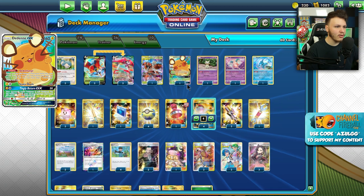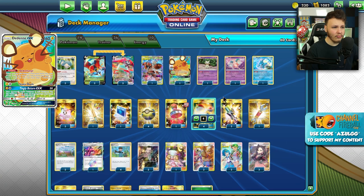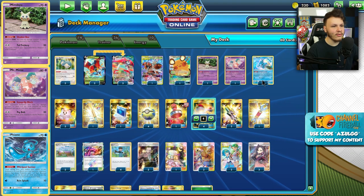One Dedenne-GX in here, which is something I'm definitely not super excited about — having this really weak two-prize Pokémon in the deck. But you do want to make sure you can play your games consistently, so having something like that isn't terrible. There's a Mimikyu, a Mr. Mime, and a Pion in here.